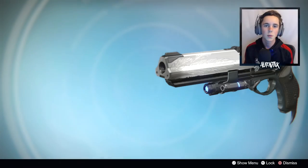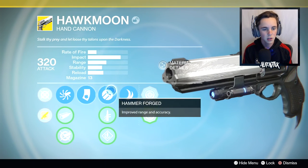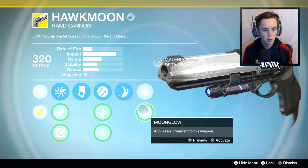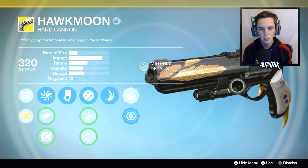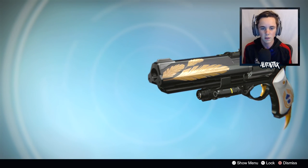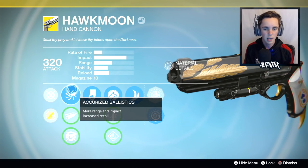Alright, so we're gonna be going into some Crucible with the OG Hawk Moon. I just wanted to use this in a game because I haven't used it in a while. We also got the beautiful Moonglow ornament, which everybody loves. Honestly, this ornament makes the Hawk Moon look even cooler than it already is, so we're gonna be going into some Crucible and just trying this out.